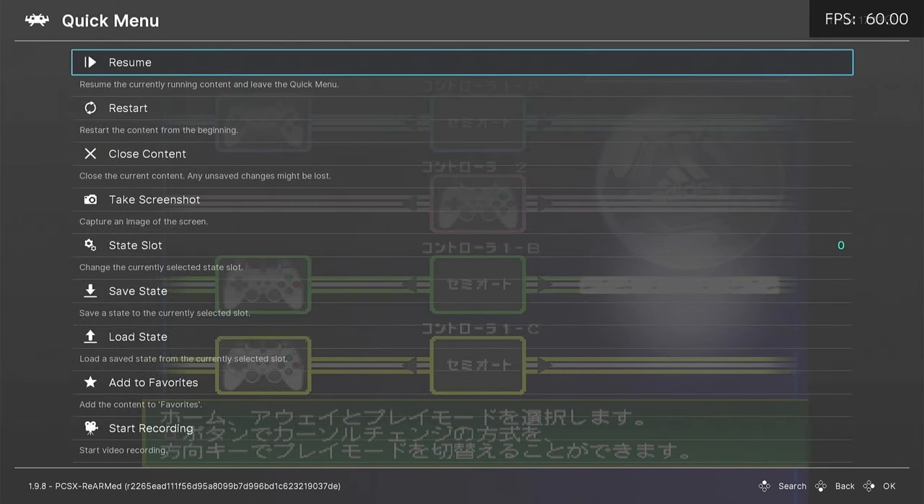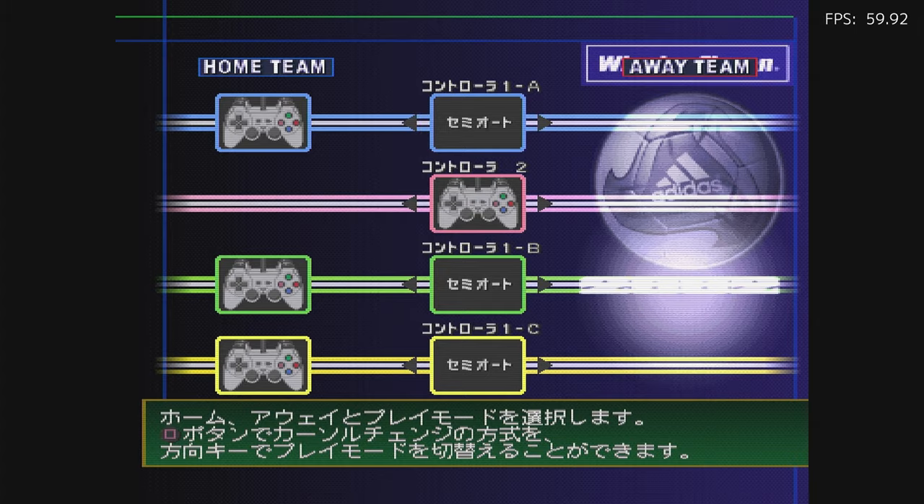Go to Main Menu, Quick Menu, and Resume. And now our controller works.